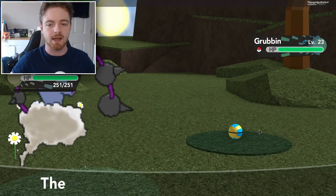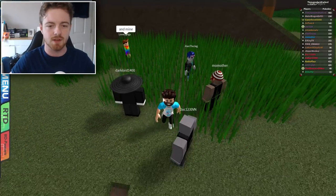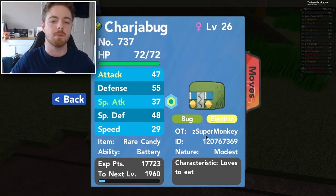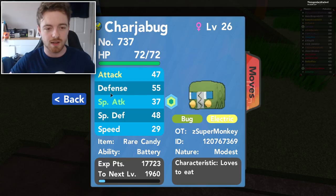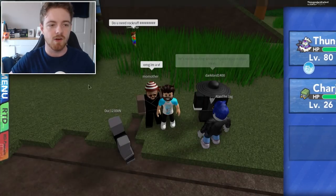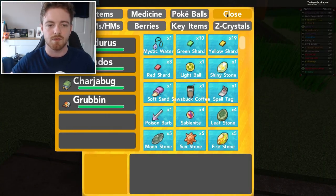Grubbin is the Pokemon you need to catch, and after that it's actually fairly simple. You need to keep evolving Grubbin into a Charjabug. My friend Zed Super Monkey actually caught one and did it before the video — thank you so much, Super Monkey — and he gave me a rare candy to evolve the Charjabug. I'm just going to take this item from the Pokemon itself.